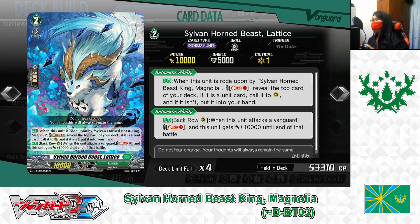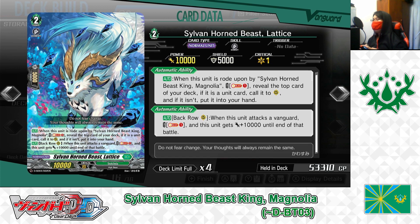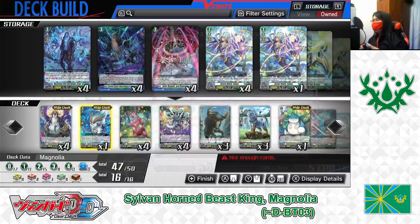The Grade 2 lineup. Ride deck Grade 2: Silverhorn Beast King, Lattice. First skill: Auto. When this unit is ridden upon by Silverhorn Beast King Magnolia, Soul Blast 1. If the cost is paid, reveal the top card of your deck; if it's a unit card, call to rearguard circle; if not, put it into your hand. Second skill: Auto as a rearguard, back row. When this unit attacks the vanguard, Soul Blast 1. If the cost is paid, this unit gets plus 10,000 power until end of turn, making him a 20,000 point attacker from the back row. Playing 1 in the ride deck.